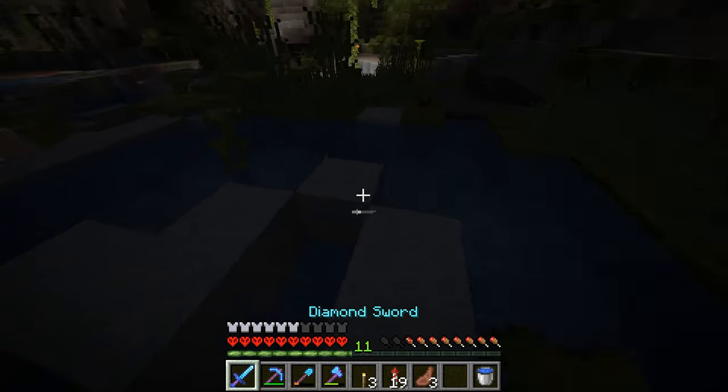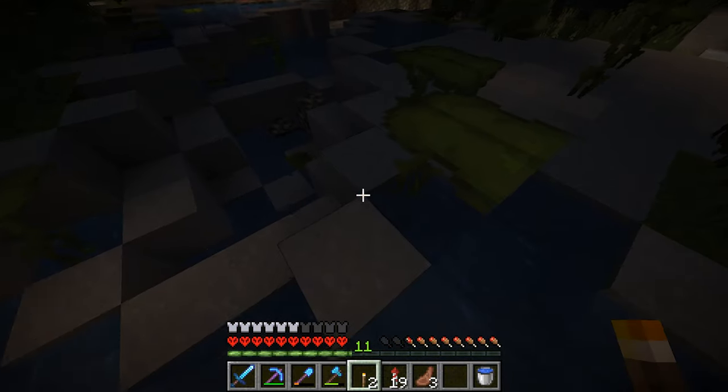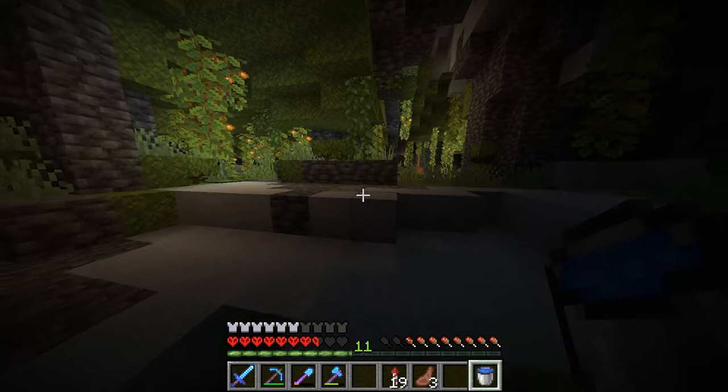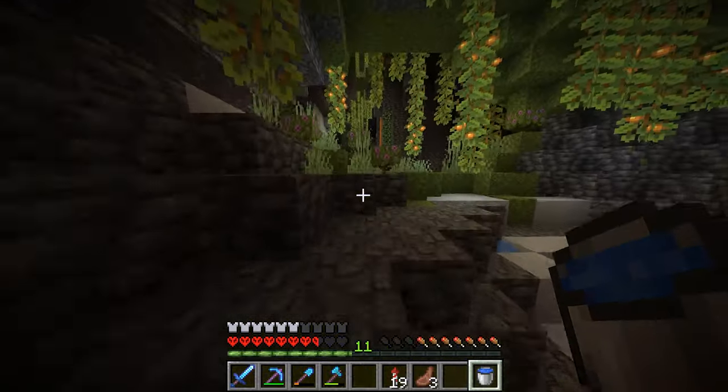It's got vines everywhere, it's got a geode in the middle. Axolotls can spawn in here, there's so much clay. The glow berries are just glowing up on the ceiling. It looks amazing. And I wish I could show you this with shaders, but I didn't install Optifine. This is just so beautiful. We can see if we can find an Axolotl down here while we're down here. There do need to be a few torches added around this place because it is a little bit dark. No, no creepers — don't blow up my lovely cave!